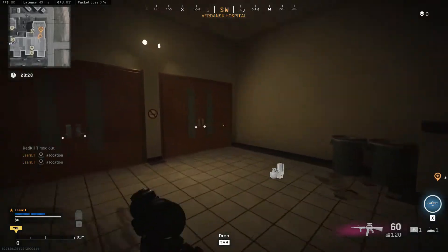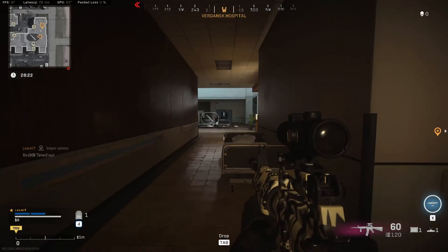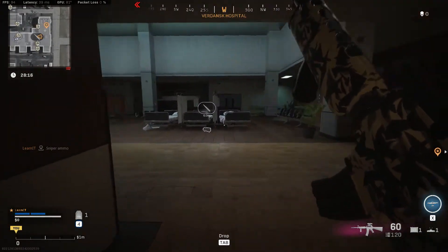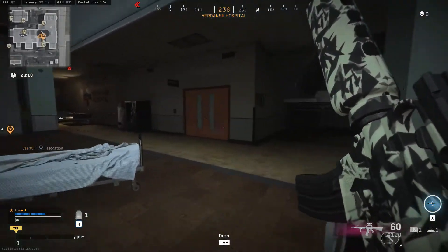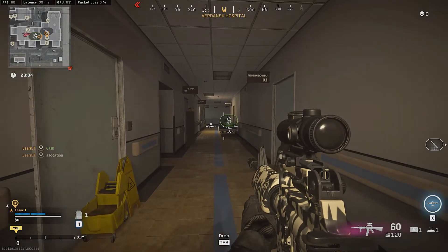One final thing I need to mention is that Nvidia Freestyle filters are applied to your game images in real time. This means that it takes a bit of processing power from your PC, and this ultimately translates to a drop in FPS. In my case, this meant a drop of 10 to 15 frames when the filters were applied. This is a trade-off to seeing a little bit better in the game, and you should decide for yourself if this is worth it or not.